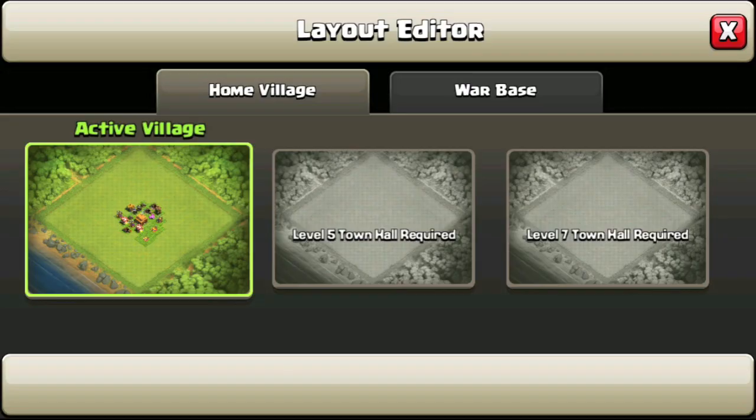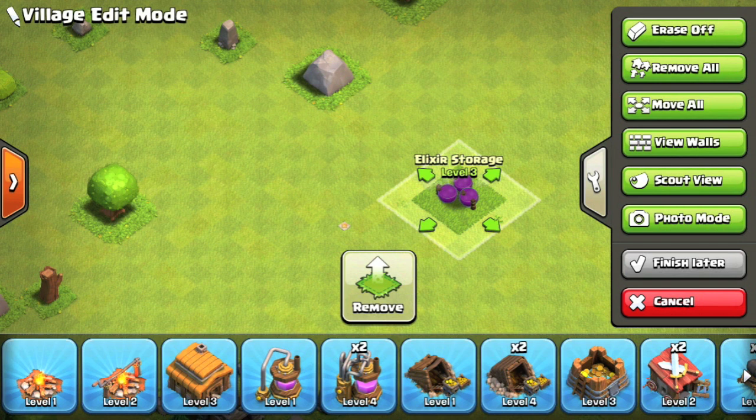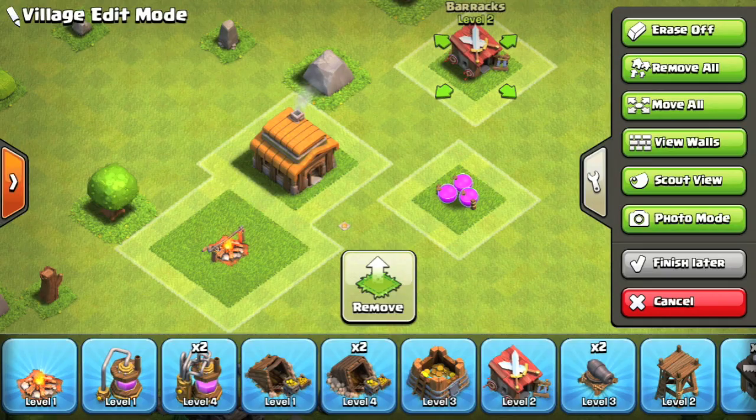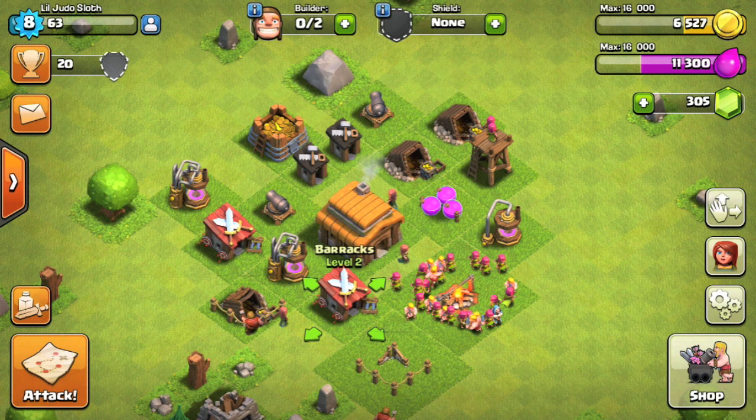Here is the mortar — the new defense we unlocked for upgrading to Town Hall 3. We're not going to build this in this video, we'll talk about it in the future, but it is basically the first building you unlock that does splash damage. That means it can hit multiple of your troops with one shot, and it can be very effective at this level.